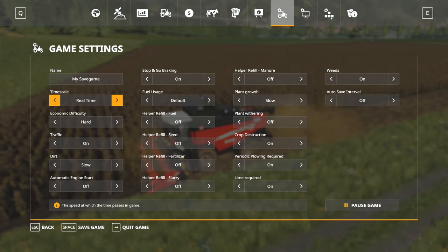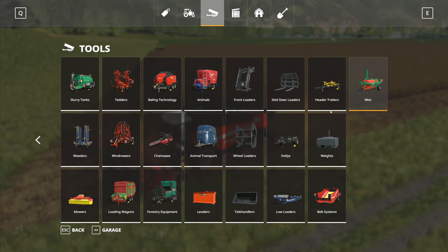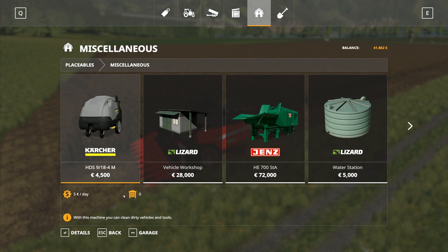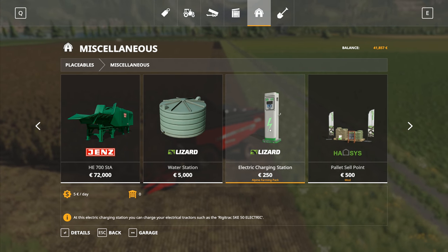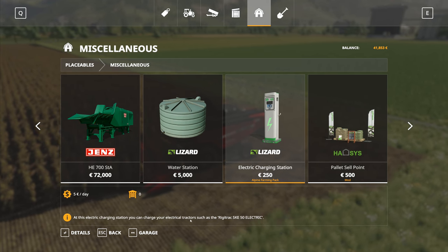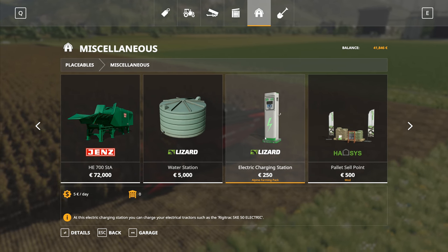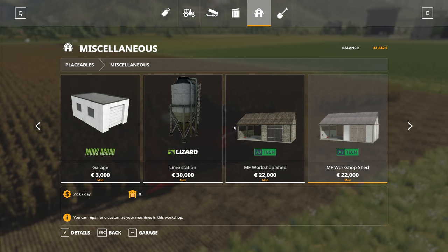The other thing I wanted to have a look at was not in there. I want to go over here to the building. We've got these new buildings. It's not Agras storage — it will be under miscellaneous, I'm guessing. We've got the electric charging station right there. That would be for our tractor. At this electric charging station, you can charge your electrical tractors such as the Rigid Track SKE50 Electric. We're going to need that because we definitely want the electric tractor. That is something we are going to be adding to our map.